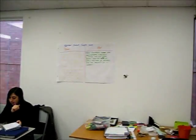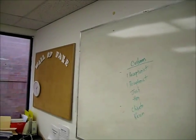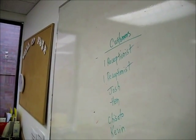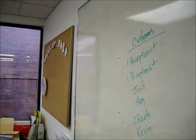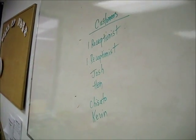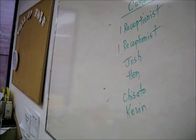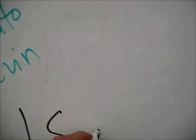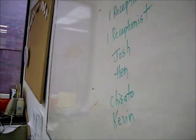Look on the board. These are your final customers — the two receptionists in the front. Me, Helen, Shisato — I'm not sure if that's how you spell her name — and Kevin. Oh, Lisa! I forgot Lisa. These are the eight customers.